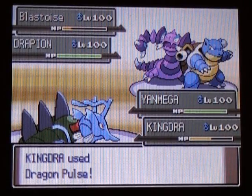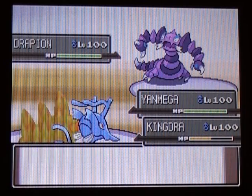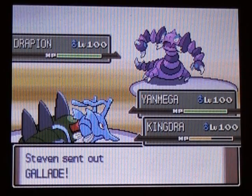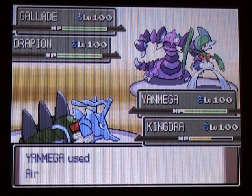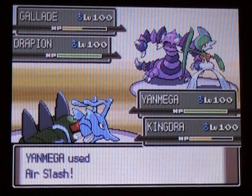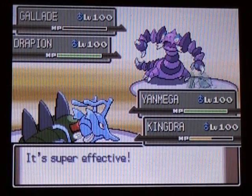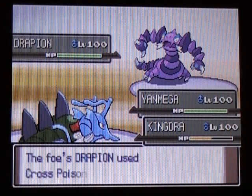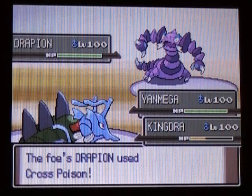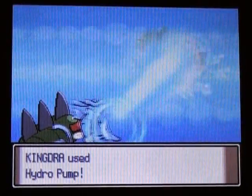I pull off a Dragon Pulse on Blastoise, hoping to finish it off, and it does. So now all he has out is his Drapion — oh wait, I forgot about his Gliscor. I just use Air Slash. I didn't know what I could do against Gliscor, but I forgot Flying was super effective against it — for some reason I always forget that. And I was actually surprised it took it down in one shot, but Yanmega has maxed out Special Attack, so I guess he didn't EV train that much in Special Defense.